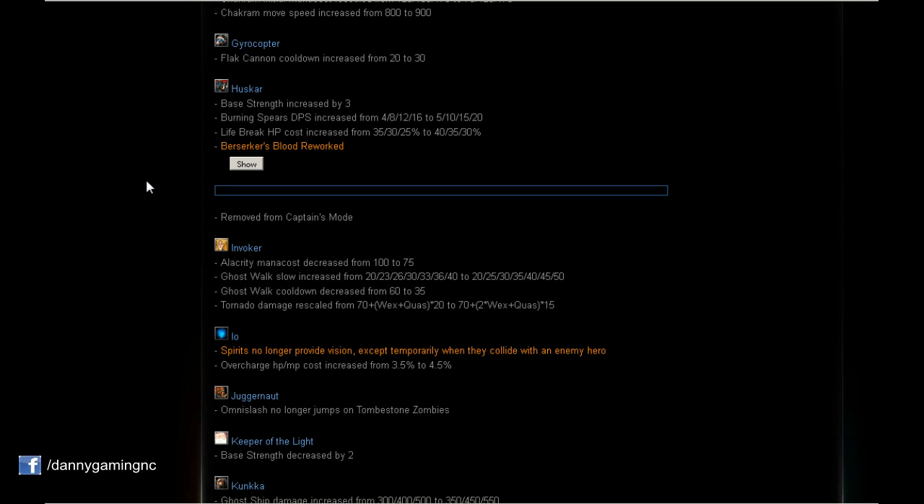Huskar: Base strength increased by 3 — a little more HP and damage. Burning Spears DPS increased to 5/10/15/20 — a nice buff, and now maxing Burning Spears earlier could be an option. Life Break HP cost is increased to 40/35/30%, which is a nerf to the ultimate — that's sad.